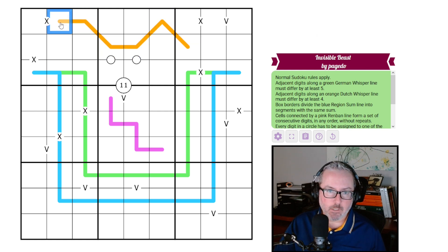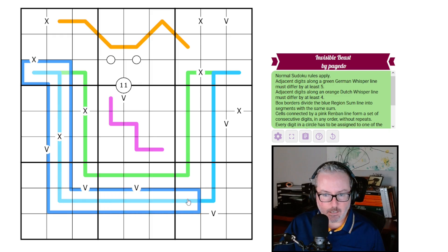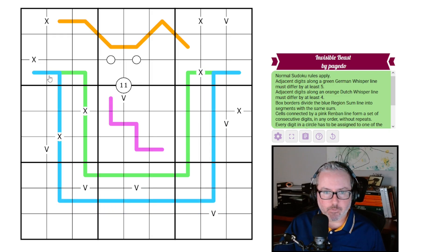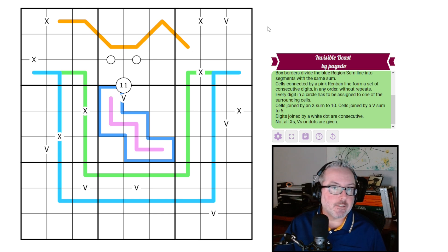Adjacent digits along an orange Dutch whisper line must differ by at least four. Box borders divide the blue region sum line — the outer section — into segments with the same sum. So whatever two digits add to in one segment, the three digits in the next segment of the same line will add to that same value because they're in different regions.